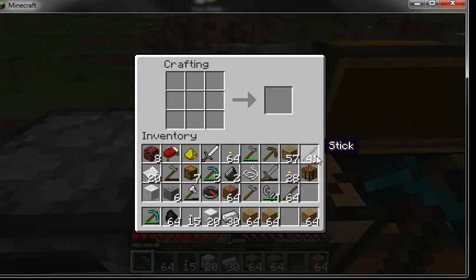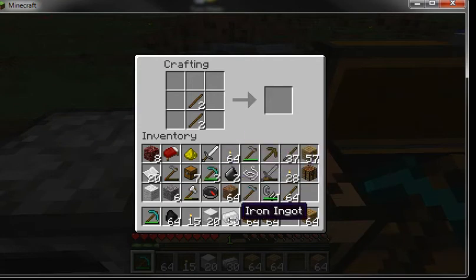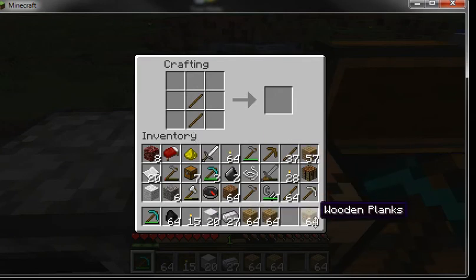So you see that's a wooden pick. To make it: you take two sticks and put them in these two squares, then put wooden planks and fill up the top row — that made a wooden pick. You can also do that with iron and stone to make better picks.